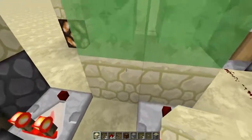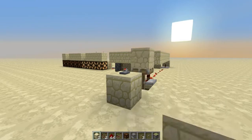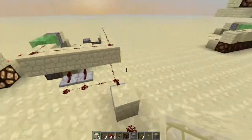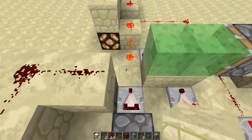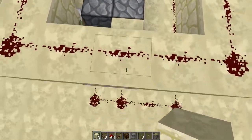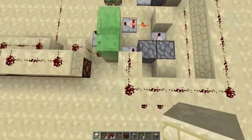It also carries the signal through the slime block mechanism. After I put this to nine — now it's nine — the small piston extends, and I can press once more to move this block back and make the input go into the dropper on the right, while the output is extracted from the left one. Now the block has moved and the input goes to the right dropper, extraction comes from the left.